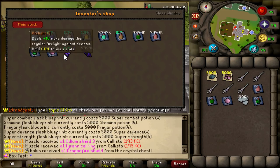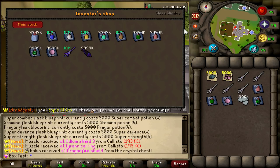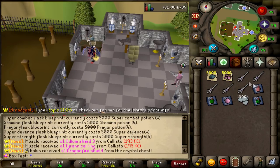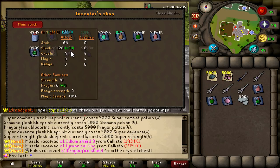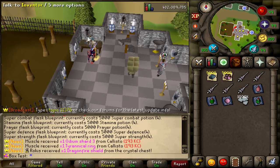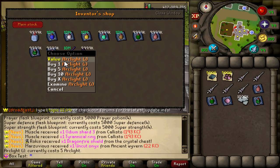Next up we have the Arclight Eye, which deals 10 more damage than a regular Arclight against demons. If we have a look at the stats — I'm going to wear one of the normal Arclights just to compare — it does give additional stats: a 30 slash bonus and 3 more Prayer, but not Strength bonus unfortunately. Still, it deals 10 more damage, so you can't really complain. Requires 5 normal Arclights.